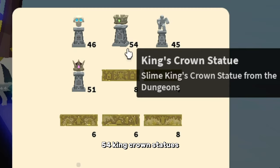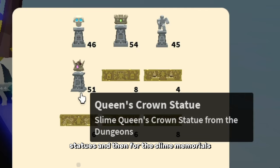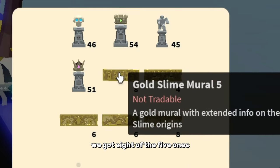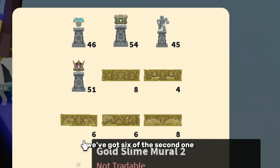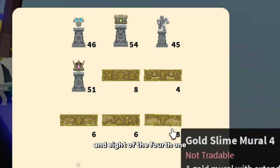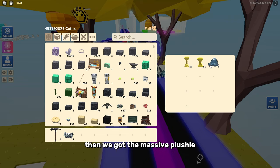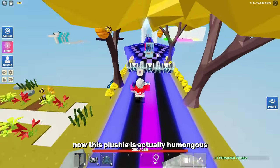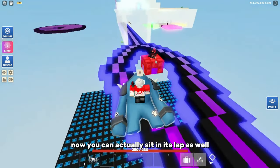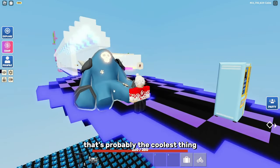We got 54 king crown statues, 45 warrior statues, and 51 queen crown statues. For the slime memorials, we got all of them: eight of the fifth one, four of the third one, six of the second one, six of the first one, and eight of the fourth one. Then we got the gold tall baser and the gold small baser. And then we got the massive plushie — this plushie is actually humongous, not like the small plushies. You can actually sit in its lap, and you can squeak it of course.